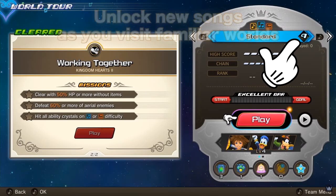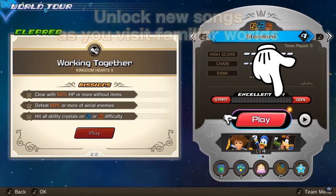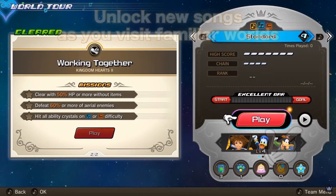Music notes hide what would be the L and R buttons to cycle between difficulties. Below are the number of times played, the high score, the chain, your rank for that difficulty, and the date you completed it. It seems like to clear the world you only need to beat the level on one difficulty. One mission is linked to at least standard mode with the ability crystals. There also appears to be a bar requiring a certain amount of excellent ratings to clear.